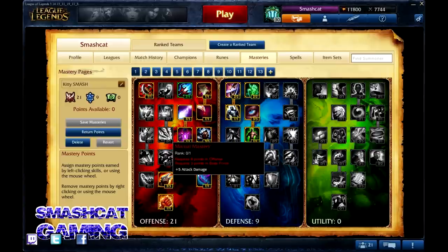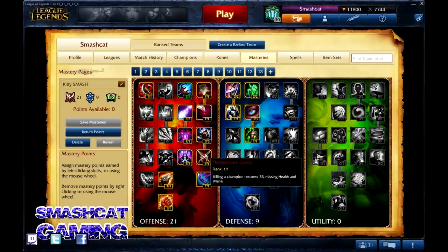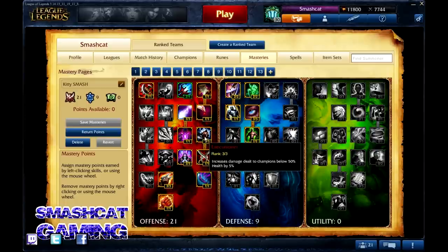We're skipping Martial Mastery since we're also skipping Brute Force on a traditional AP carry. We're going to take Arcane Mastery — the chain talent from Mental Force. It's a free 8 ability power at level 1, which is almost 2 quints, and it's your best value per point for ability power out of the whole tree. Then we take Executioner. A lot of people see '5% damage below 50% health' and think it's not a big deal, but I think this is the most OP talent in all the masteries. I did a lot of testing, and even though it says it increases damage dealt to champions below 50% health, it also affects minions — which may be hotfixed — making last hitting much easier.